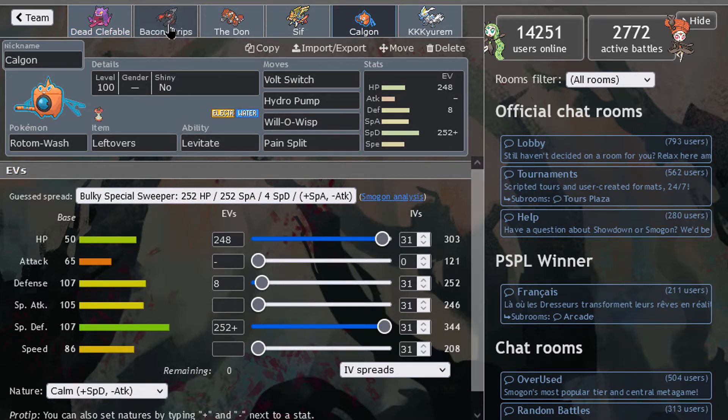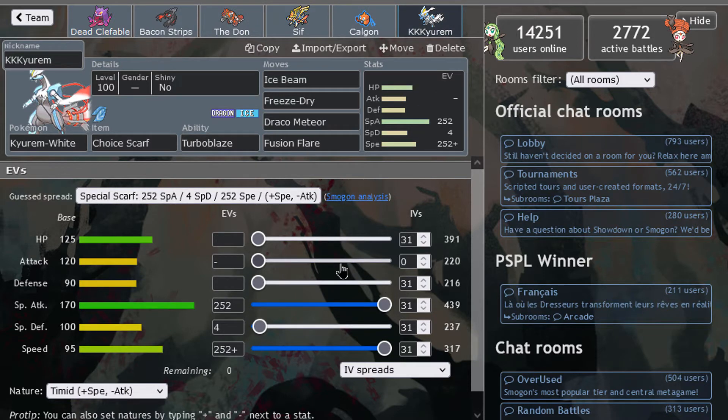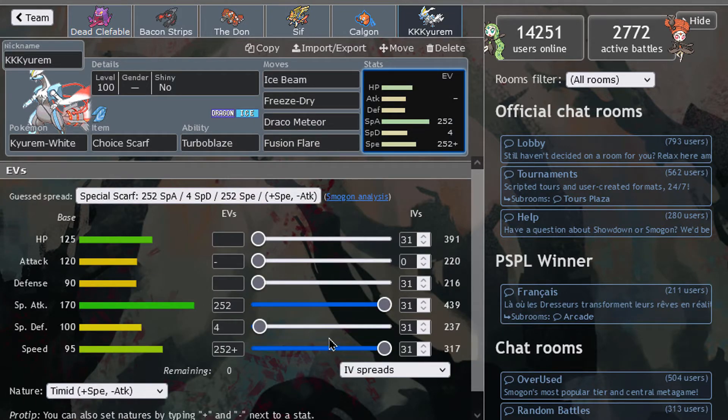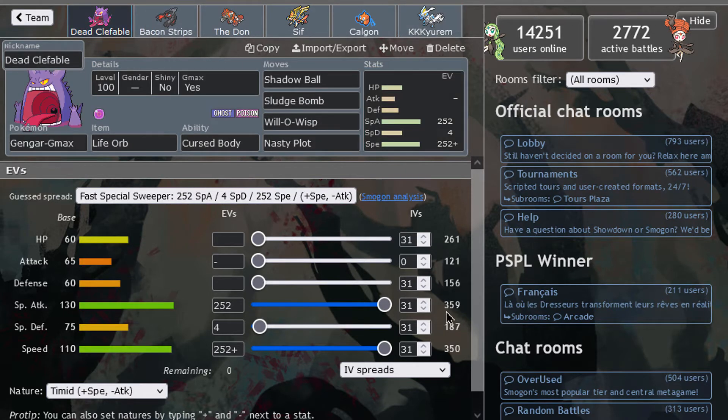We also have Rotom, a Spdef Rotom, to cover up the weaknesses the team has — meaning Grass for Groudon, and especially the Ice weakness in this tier. And then later on we have a game finisher in Kyurem-White, all-out attacking with Ice Beam, Freeze Dry, Draco Meteor, and Fusion Bolt for fantastic coverage. That extra speed might be what the team needs to get the victory.